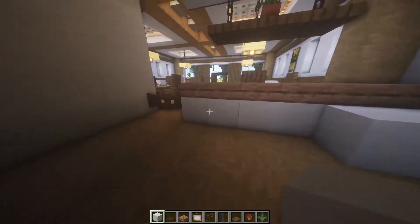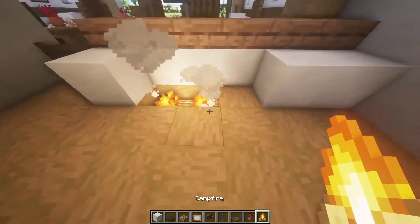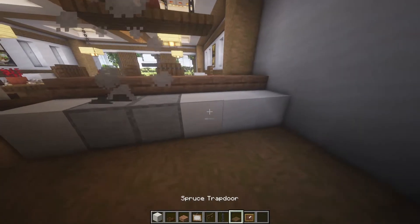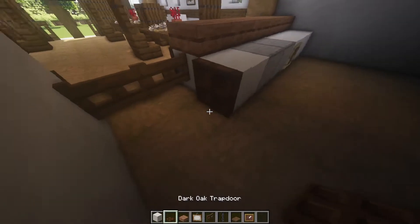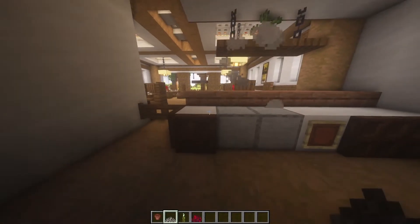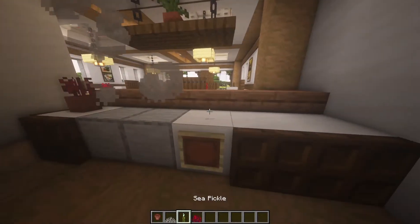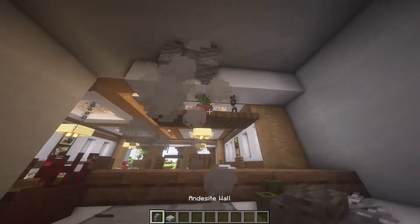Here we're gonna put two blocks, remove these two, and place some campfires at the bottom with smooth stone over it. We put another block here with an item frame and a glass pane on it, then take the spruce trapdoors to cover all of this up. You can put some random things on top like a table here. Here we're gonna make a kitchen hood like this.